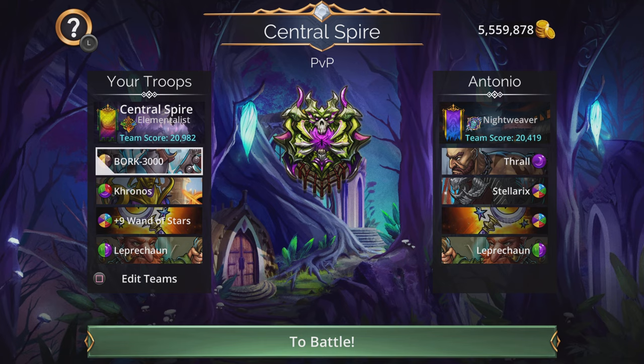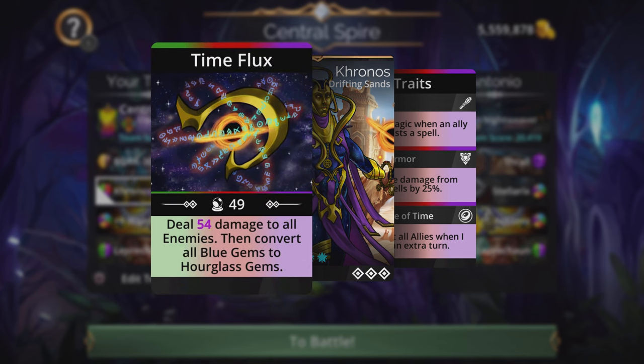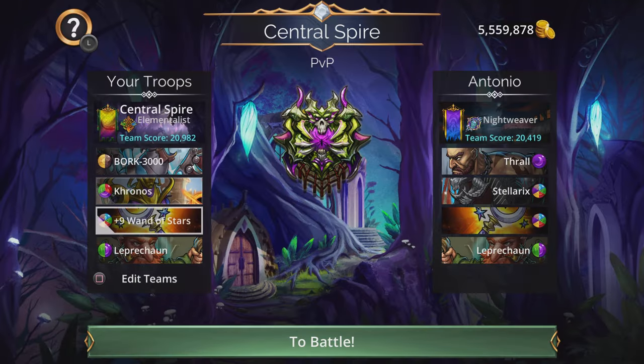Secondly on this team we have Chronos. Chronos is an excellent Mystic Mythic troop from the Drifting Sands kingdom with a 24 mana cost of green, red, and purple. His spell is Time Flux — he will deal damage to all enemies then convert all blue gems to hourglass gems. His traits are: Arcane (gain one magic when an ally casts a spell), Spell Armor (reduce damage from spells by 25%), and Essence of Time (enchant all allies when he gets an extra turn).